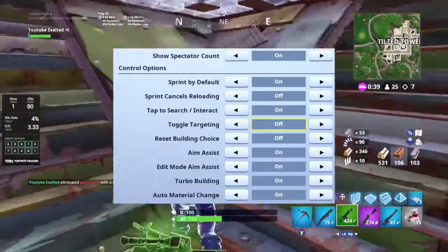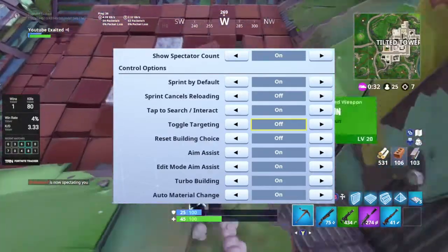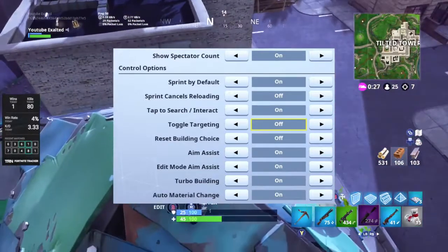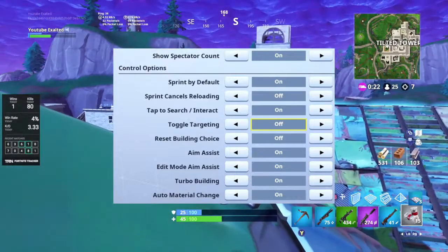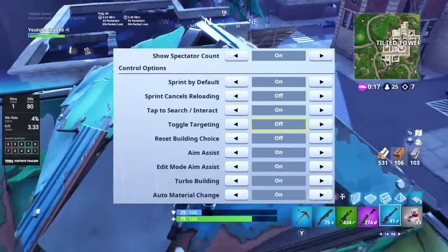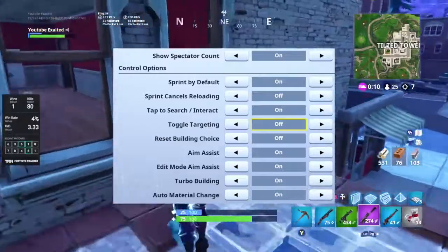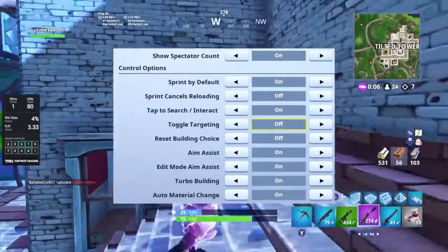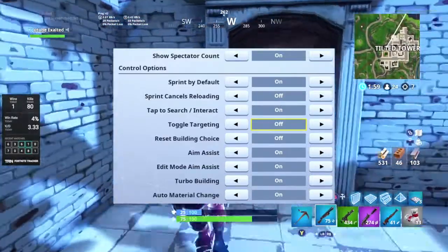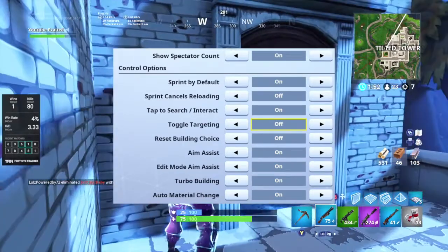Sprint cancels reloading — definitely turn that off, especially if you have sprint by default or you will never be able to move and reload. Tap to search or interact — turn that on. When you're opening chests, reviving teammates, opening ammo crates, drinking a mushroom — anything you need to interact with — all you have to do is tap it instead of hold it. You can go by your teammate, just click to revive and it'll start reviving until you run away. You don't have to worry about holding and letting go too early and accidentally having to start the res again. It's just much easier, much less stress, and these little things will help improve your gameplay.